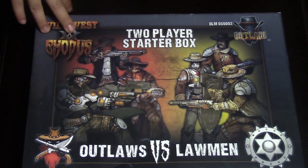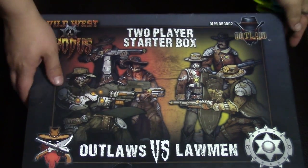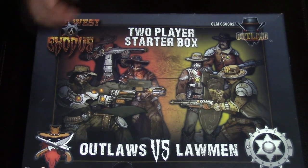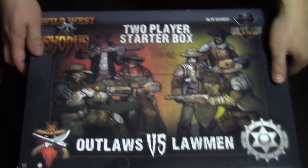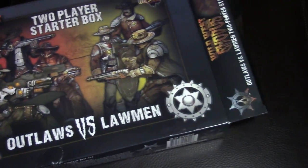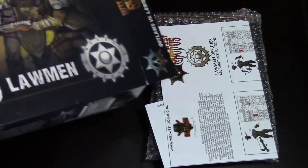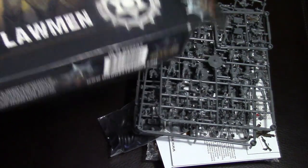Here is the Wild West Exodus starter — it's a little squished from Adepticon, almost like we had to pack it in a suitcase. There's a sticker on the end. Is that it? Because that feels like a lot of wasted box. Holy smokes — models! We've got some packed sprues.